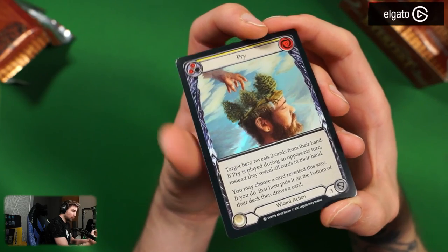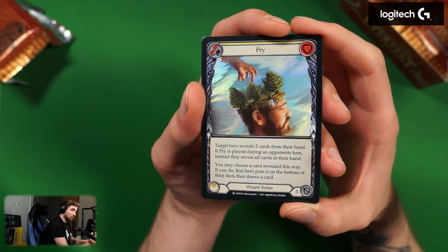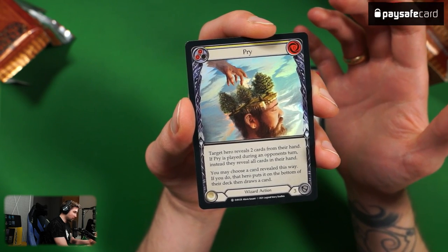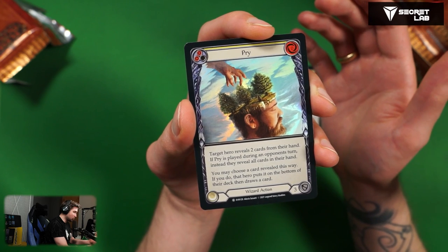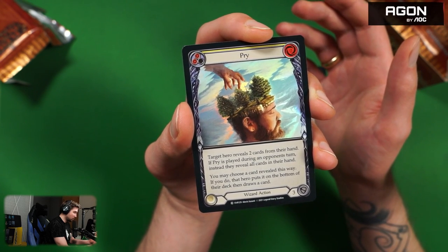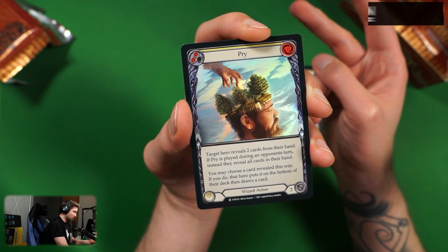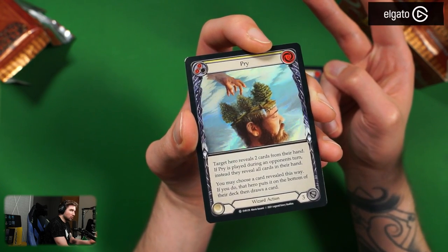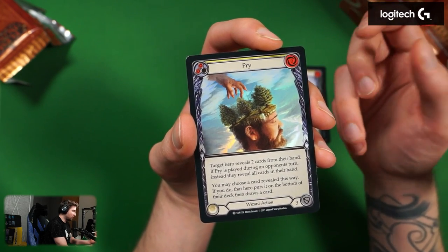A common but foil — beautiful artwork. Pry, wizard action, zero cost, yellow. So it's a rainbow foil. This is all first edition, but only equipment will have cold foils. Pry: target hero reveals two cards from their hand. If Pry is played during an opponent's turn, instead they reveal all cards in their hand. You may choose a card revealed this way; if you do, that hero puts it on the bottom of the deck then draws a card. I'm not sure I like this card — he reveals two cards or the entire hand if played as an instant, but the opponent still draws a card. You can kind of filter cards but you don't really gain value out of it apart from getting specific cards out of their hand.